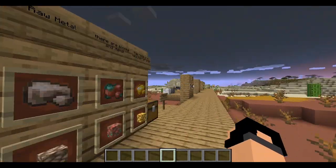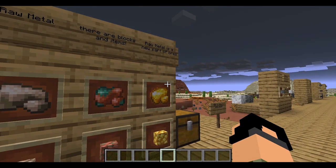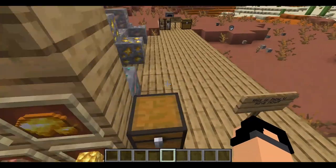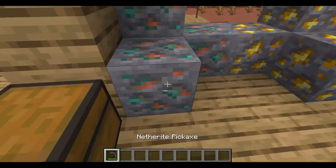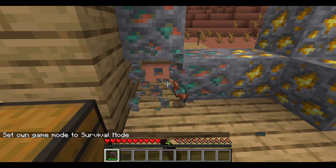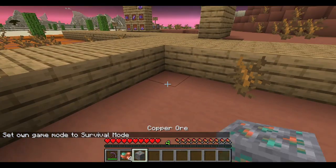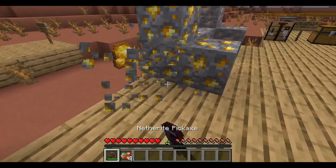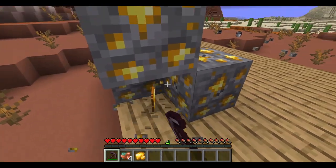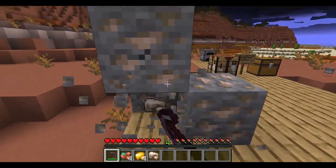Raw metal — there are blocks and items. Raw metal is a new part of the ore system. It looks like the developer was in survival mode. It drops more than one — one, two, three, four raw ore drops.